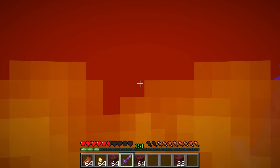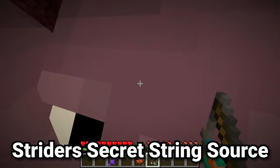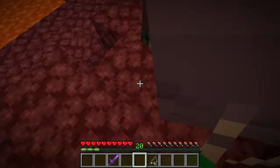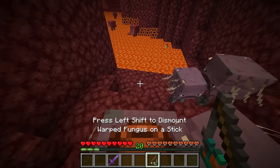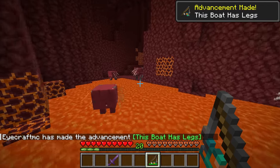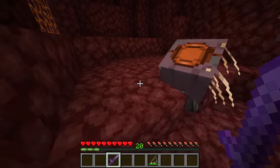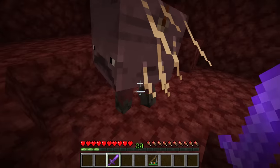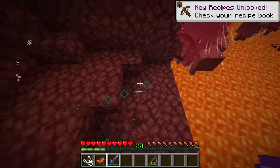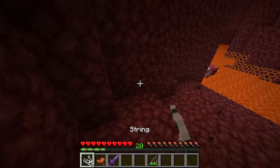And now for one final Nether-related fact. Striders are of course the mob in Minecraft that are obsessed with warped fungus on a stick. But the striders themselves were placed in the game for multiple reasons. The first was to give us a Nether boat. But the second reason might even be more interesting: it's to answer the question of how did piglins get string for their crossbows in the Nether? Unfortunately, to solve this problem we have to actually kill the poor striders, because the striders have one pretty good drop — and that is string.